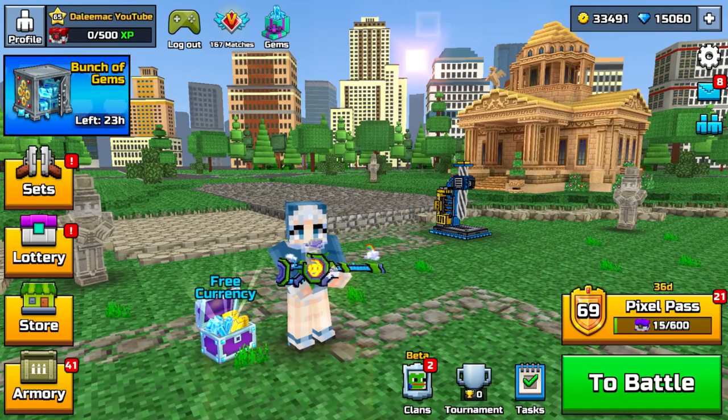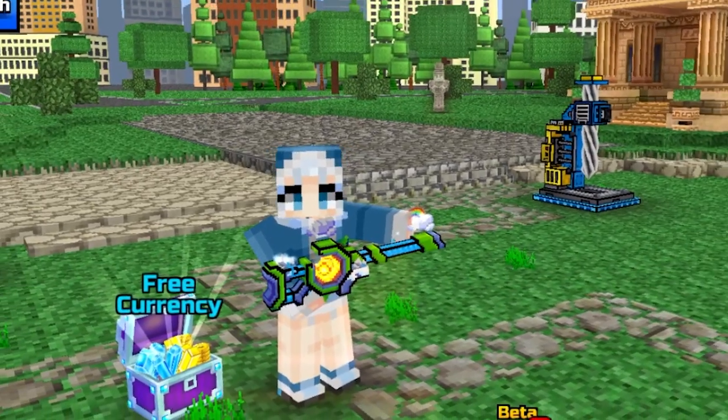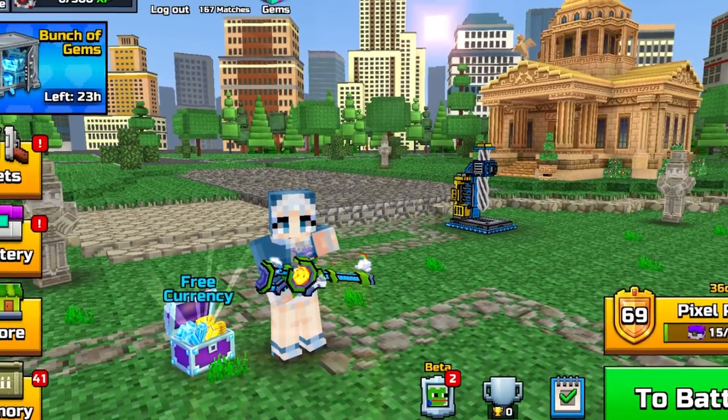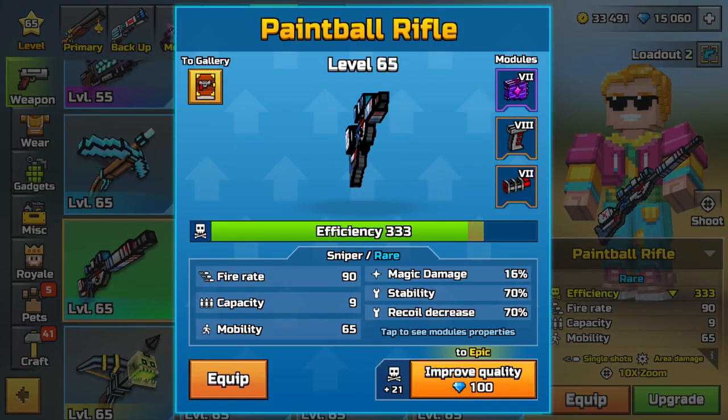You maybe don't know, but developers deleted an entire set from Pixel Gun 3D: the paintball set. Unfortunately, from the paintball weapons, right now we have only one remaining.